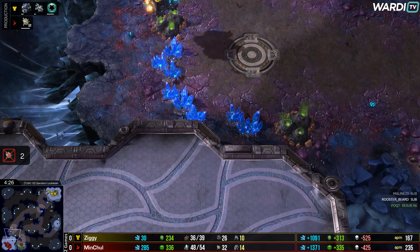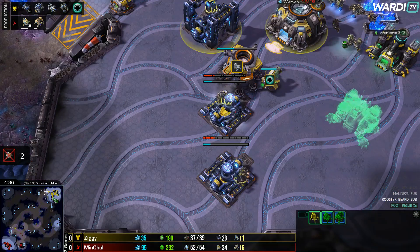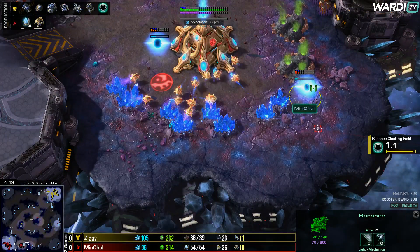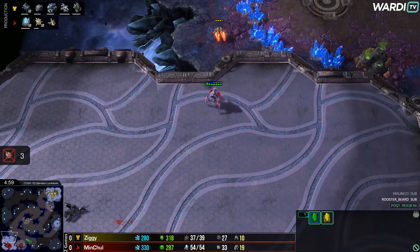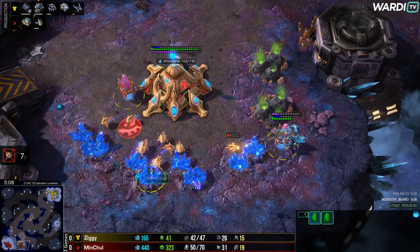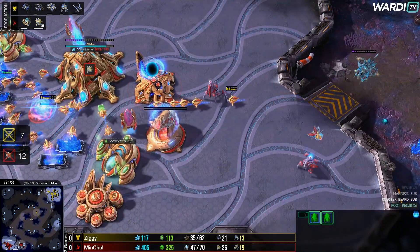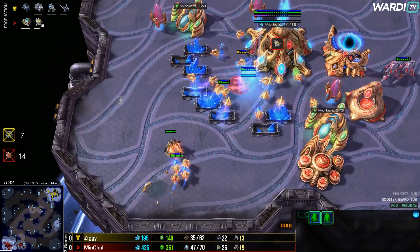So that's just a nice little ledge you can utilize here. A couple of probes going down. We now see Stalkers and an Immortal chasing that Widow Mine away to the top side - that's a Widow Mine shot to kill a Stalker right there as well. MC with the Warp Prism up is going to start heading across the map to deal some damage. What does Ziggy have to defend? Two Reapers, a Banshee, and about to be a Cyclone - it's not a lot. The Banshee will have to try and deal some damage. Pylon on the low ground though without a shield battery means probes are in danger of the Banshee coming in and getting some damage.